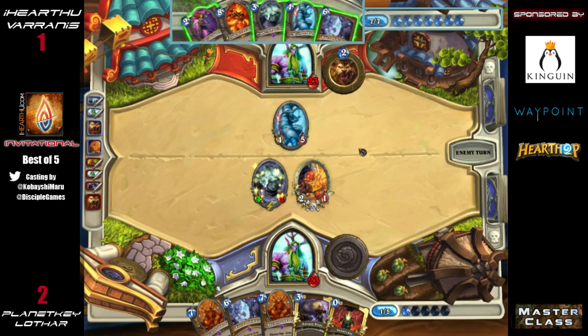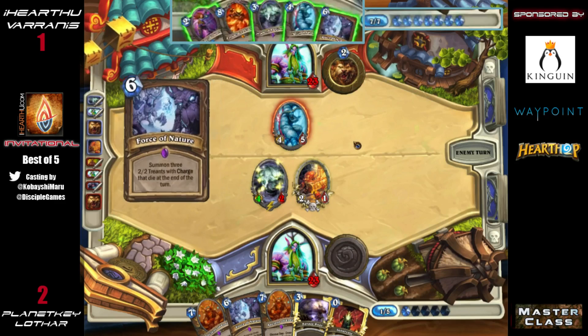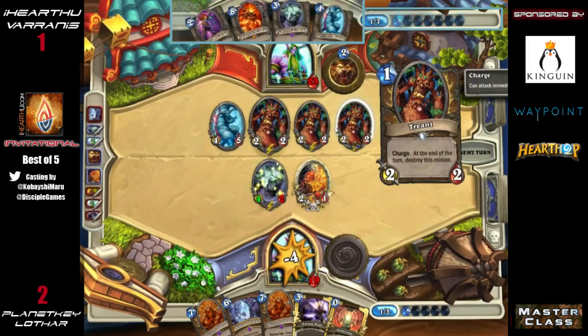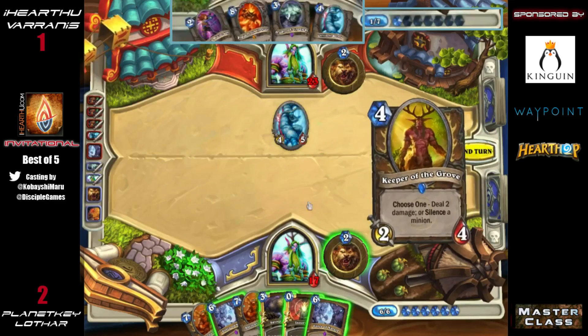He's done an alright job clearing this board, but with the plays we know Varanus has coming in the next few turns, Lothar is going to be in a rough spot. Instead of going for Yeti into Shade, Lothar goes for Force of Nature for the removal — it's a really nice way to deal with the Shade of Naxxramas, which was the biggest concern from that board.